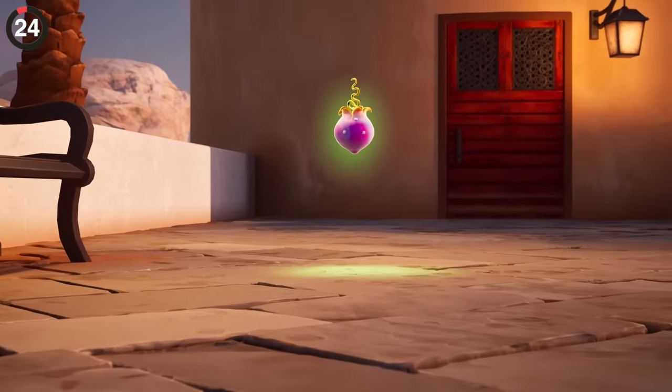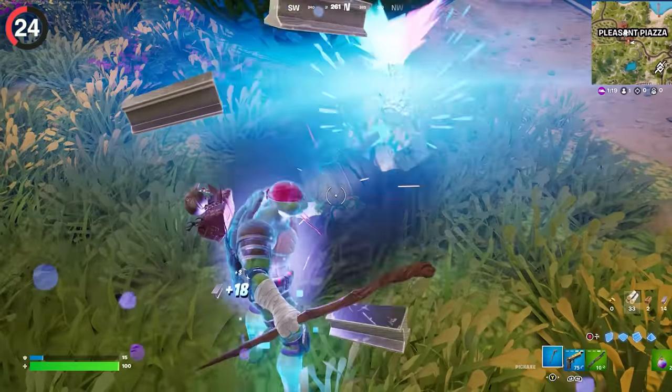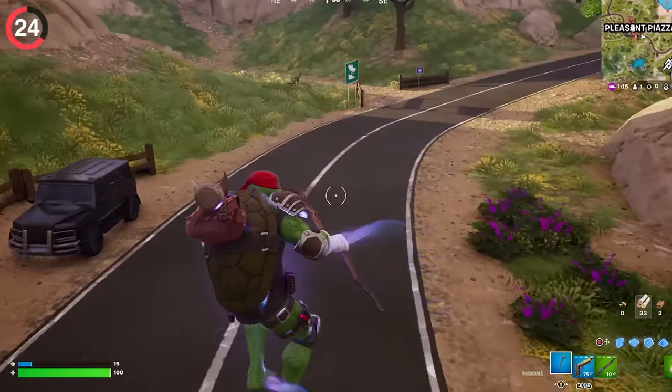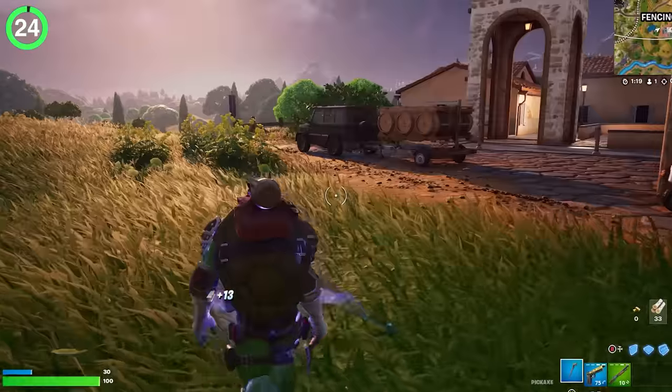Epic is also adding a brand new consumable across the map without anyone knowing. We've been using Flowberries all season, but now they're in barrels too. They're currently broken and look like normal slurp kegs, but instead give you 15 shield and low gravity. So if you find a random barrel on the map, chances are it could be more helpful than you'd think.